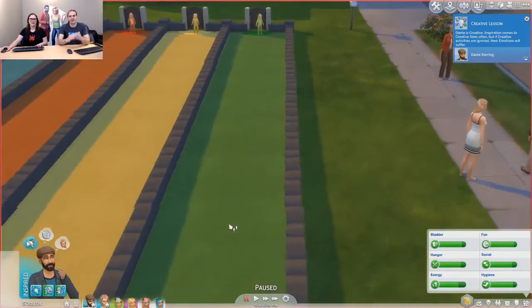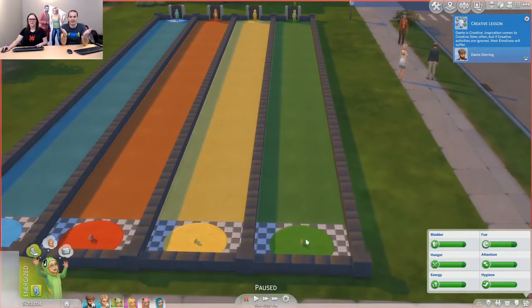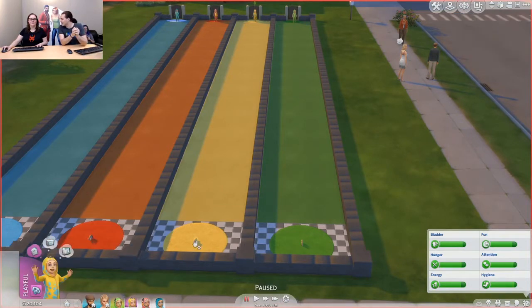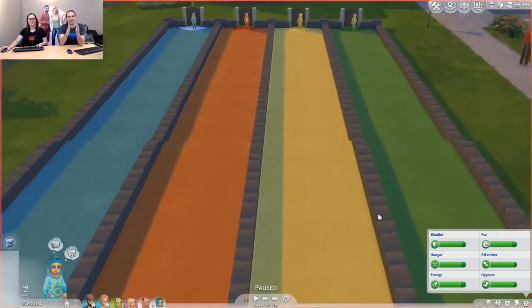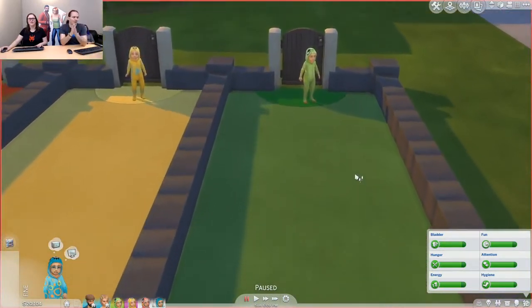As we said, toddlers level their movement skills and get faster. So how would you know? Well, you would race your toddler. We have a race course set up — we have the green toddlers, the yellow toddlers, the red toddlers, and the blue toddlers. Each one has a different toy that they're going for. I'm going to race them to see who gets their toy first.